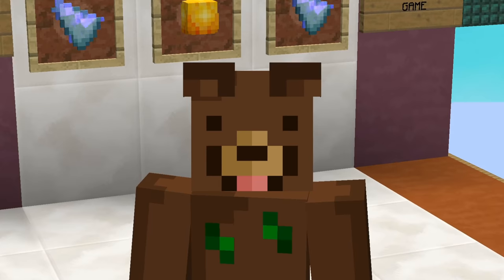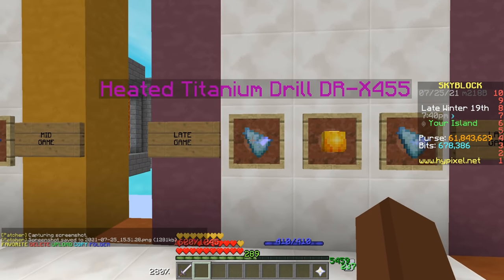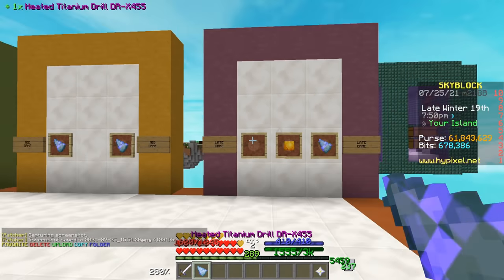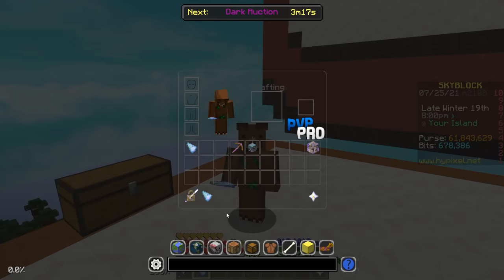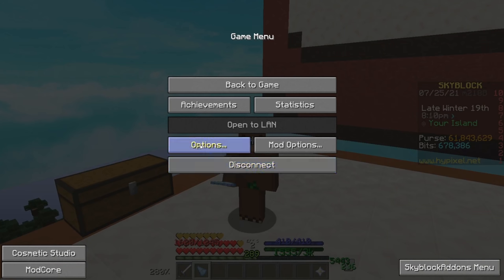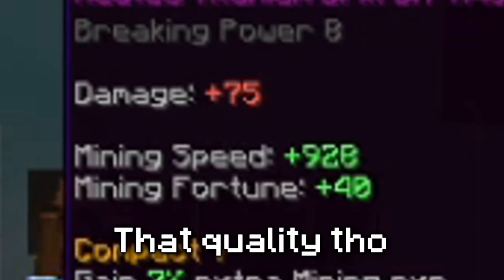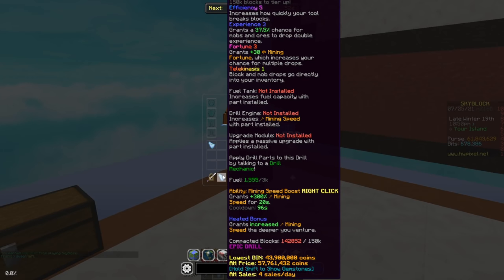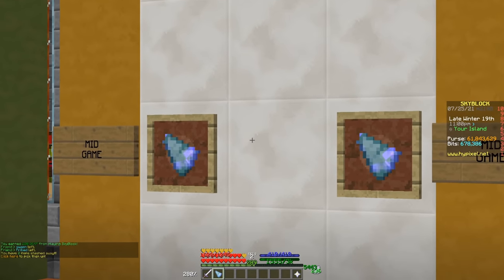Now it's time to move on to the late-game stages, where we have quite a few different options. One of the first is the Titanium Drill 4-5-5. This is a good starting point, and you also have the 5-5-5 and 6-5-5 variants. This drill comes with mining speed of 900 and mining fortune of 40. It does have a breaking power of 8, which means you'll be able to mine gemstones with this pickaxe without any problems, unlike the Mithril drill in mid-game.